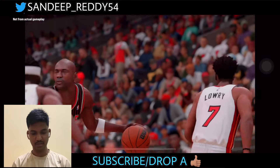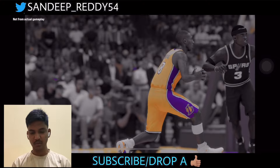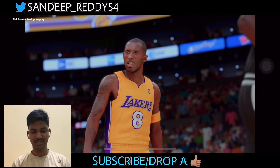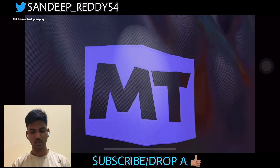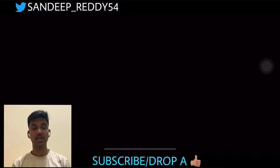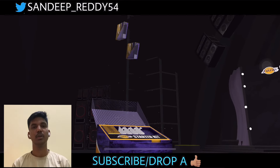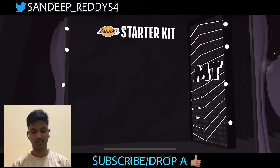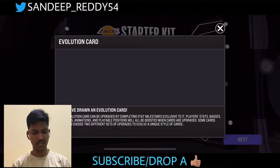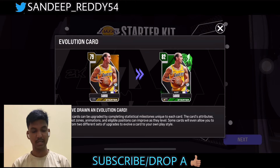We have starter packs and Kobe looks too good in that one. Going into MyTeam, I'm picking the Los Angeles Lakers right now so we have a chance to pull LeBron James. Let's see what we get — I've drawn an evolution card, we got Alex Caruso.